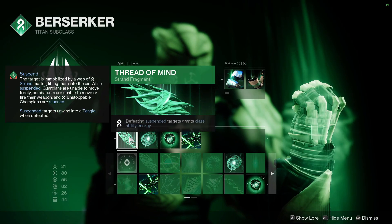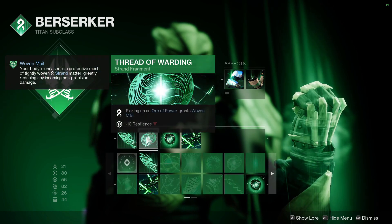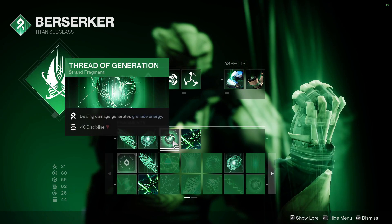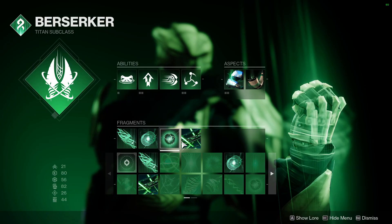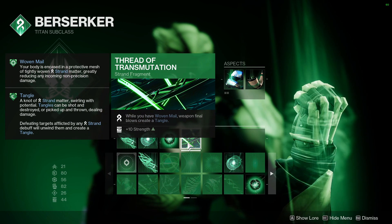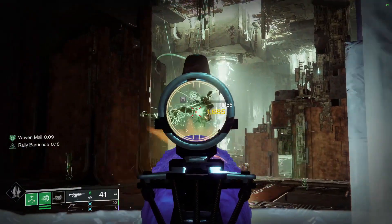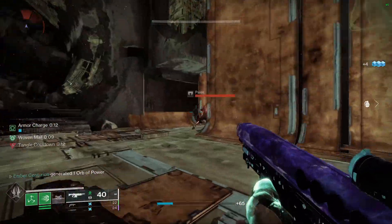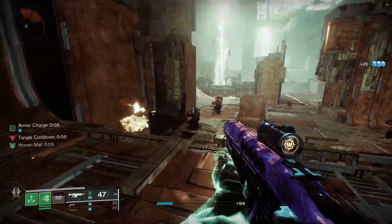For your fragments, I've firstly got Thread of Mind to give us class ability energy for defeating suspended enemies. Thread of Warding gives me Woven Mail for picking up an orb. Thread of Generation to give us grenade energy by dealing damage, because ideally you are in fact dealing damage. And finally Thread of Transmutation — getting a final weapon blow while you have Woven Mail will create a Tangle. Throwing or shooting this Tangle will again grant you Woven Mail, essentially creating a loop where you can constantly have Woven Mail without even needing to think about your abilities.